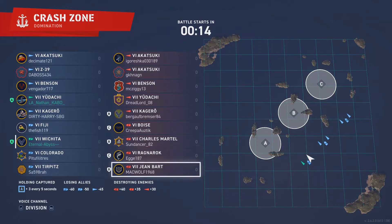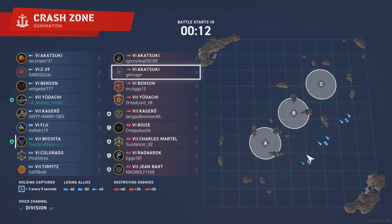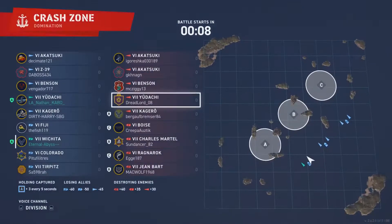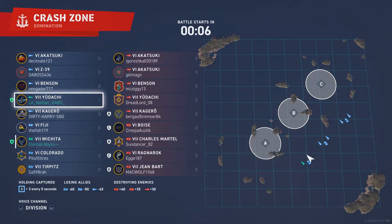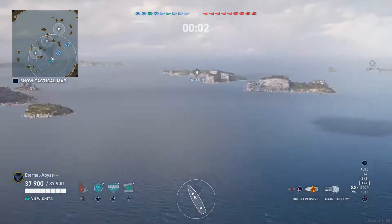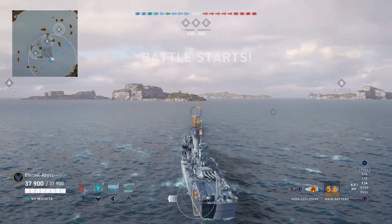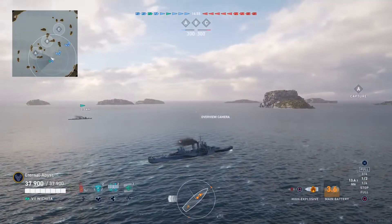This is a submission from Eternal Abyss, playing the tier 7 premium cruiser Wichita in a tier 6 and 7 game of Domination on Crash Zone. On the enemy team we have double Akatsuki, Benson, Yudachi, Kagaroo, Boise, Charles Patel, Ragnarok and Jean-Barr. Each battleship is teamed up with a cruiser, and one of the divisions is also teamed up with a Kagaroo.